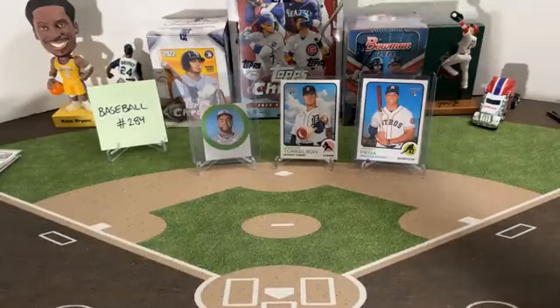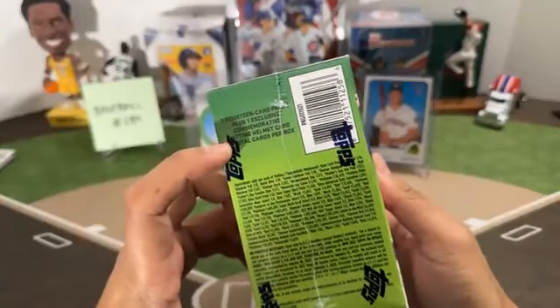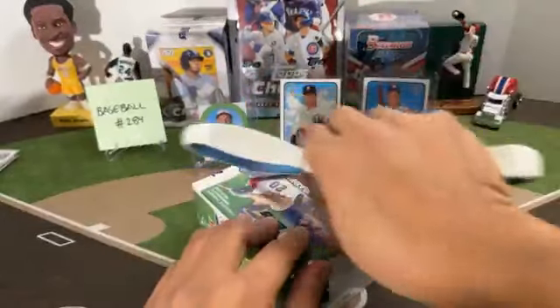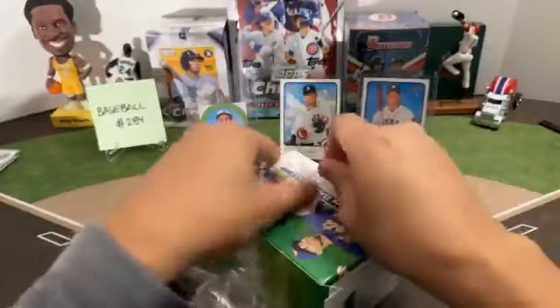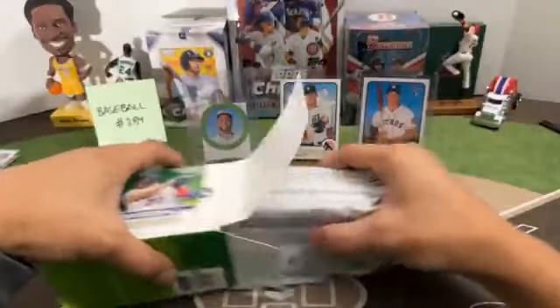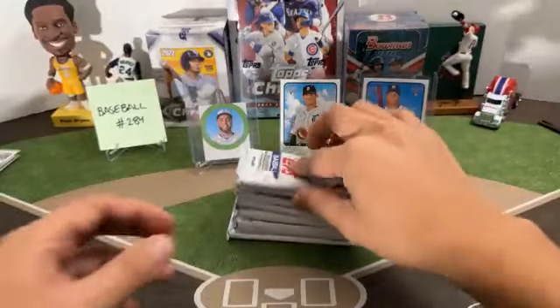Next blaster — we'll go with Topps Update. 99 cards, one commemorative batting helmet card on average per box. Seven packs, 14 cards per pack. Good luck.